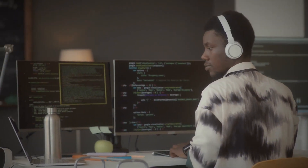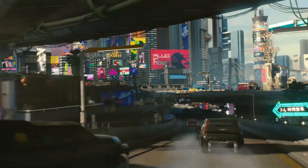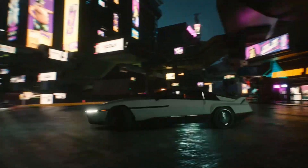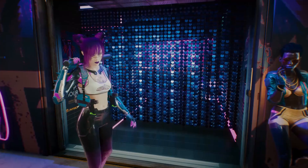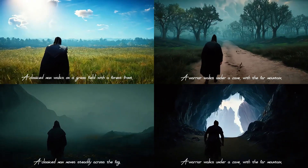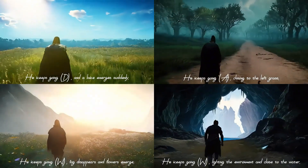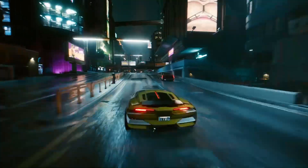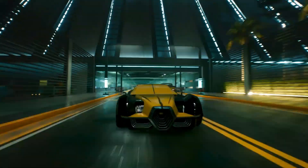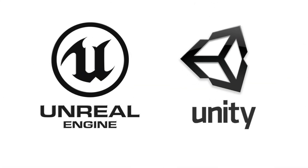For as long as I can remember, gaming has been all about years of coding and creating assets. All gamers remember how Cyberpunk 2077 took more than nine years to finish coding. Well, no more. With Game Gen O, AI is doing all of it, or at least most of it. This potentially means that a game that would have previously taken years of coding can now be created in a few hours. Crazy, isn't it? But I'm sure everyone is wondering — how exactly is it different from traditional game engines like Unreal or Unity?